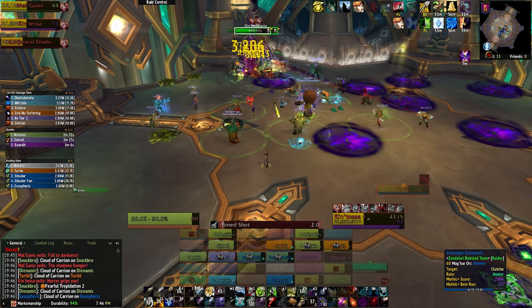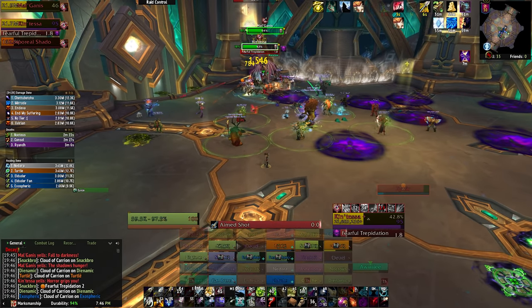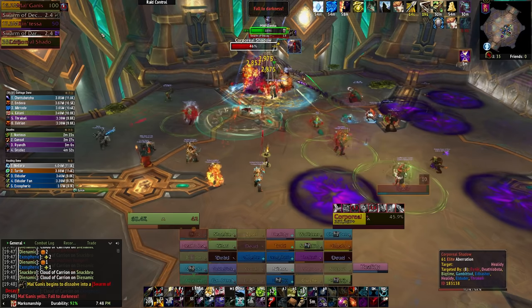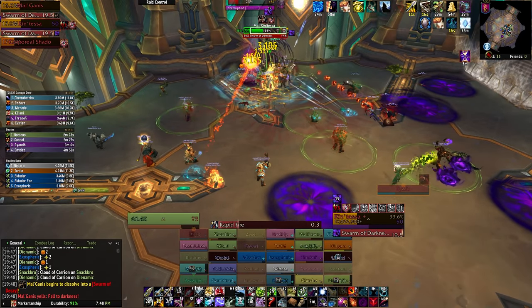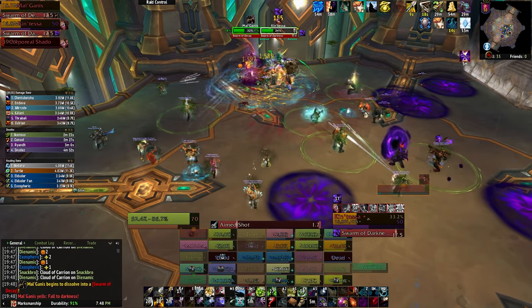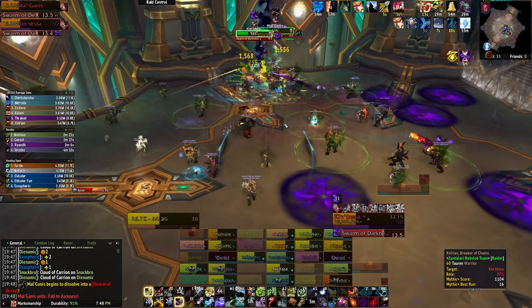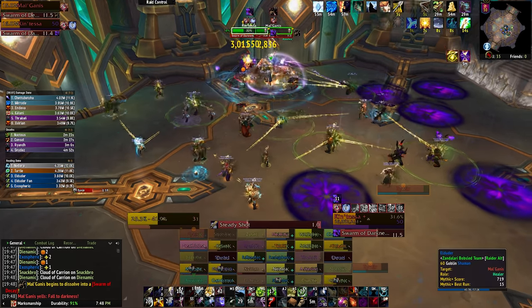If the raid is taking a lot of damage, you might want to interrupt one just to let your healers catch back up, but the faster it gets to full health, the faster you can kill it. When Malganus gets to 100 energy, both bosses turn into swarms. They deal raid-wide AoE damage, so use a healing cooldown or two, but they also take extra damage from AoE abilities while in swarm form, so it's a bit of a DPS phase as well.